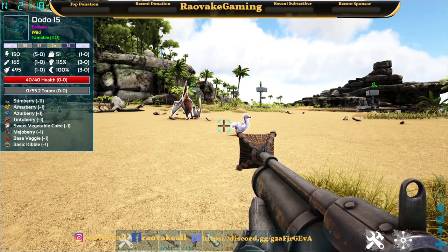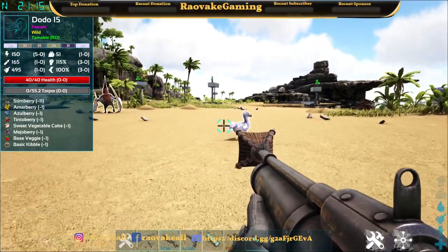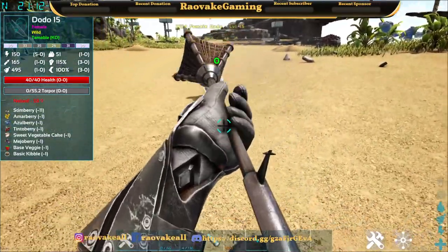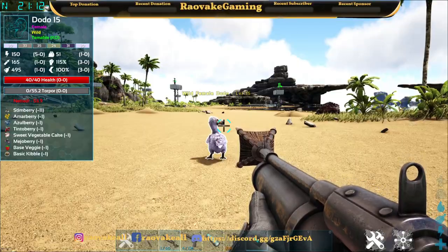Now that we've got some creatures in front of us, first we're going to net the dodo. You've got 60 seconds for something to stay netted.